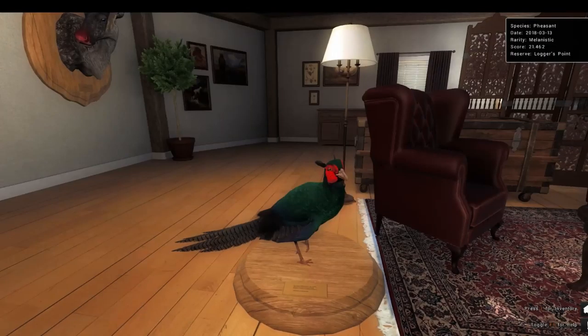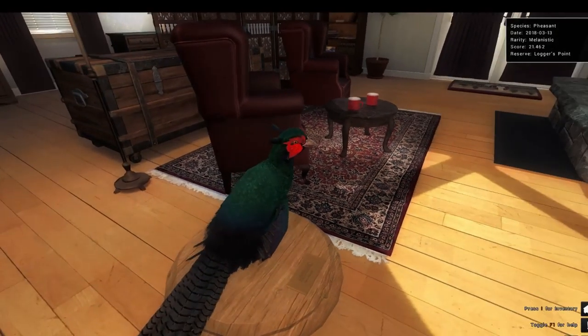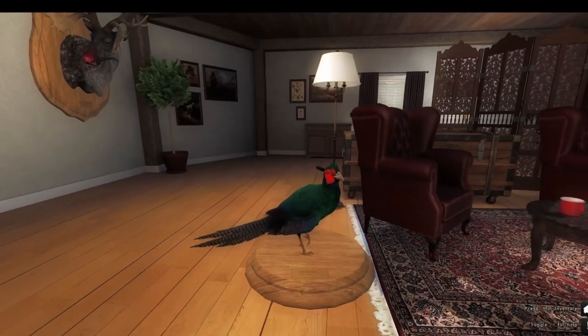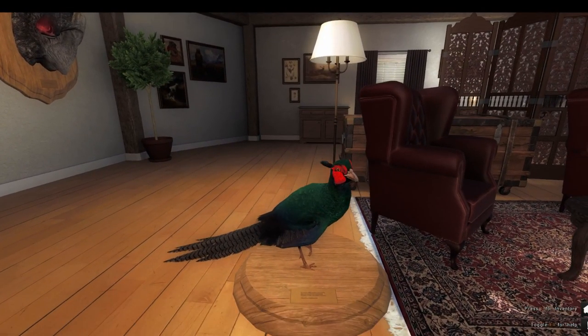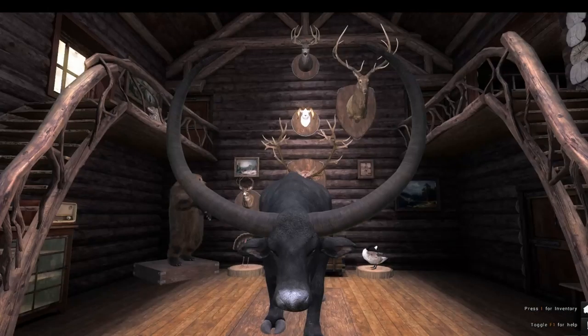Here is our pheasant — as you can see, it is melanistic. It looks super duper good, especially here in the lodge, it looks really, really good. This is really special to me because I've never gotten a melanistic before. Make sure to stay tuned for all the next videos coming out soon.